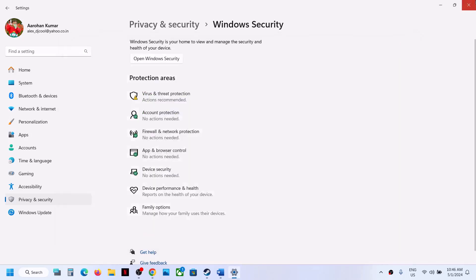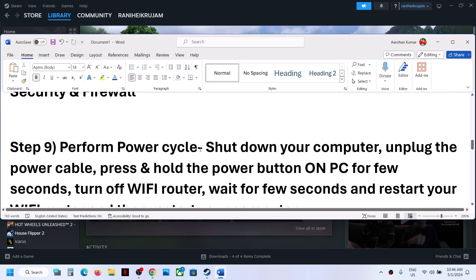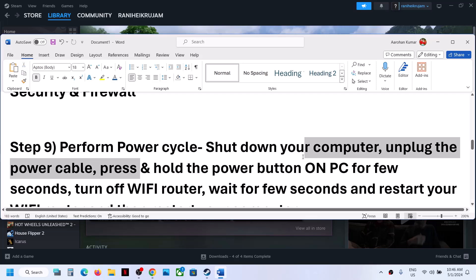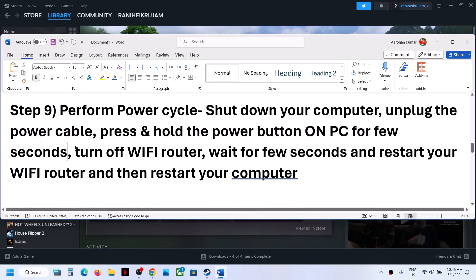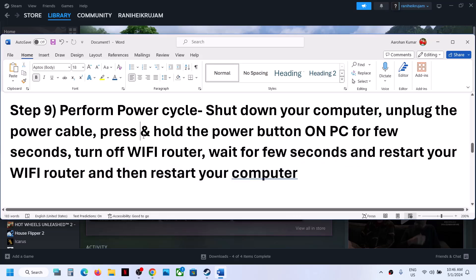The next step is to perform a power cycle. Shut down your computer. Once shut down, unplug the power cable — on a desktop, press and hold the power button for a few seconds to release static electricity. Then turn off your Wi-Fi router, wait a few seconds, restart the router, restart your computer, and then launch the game.